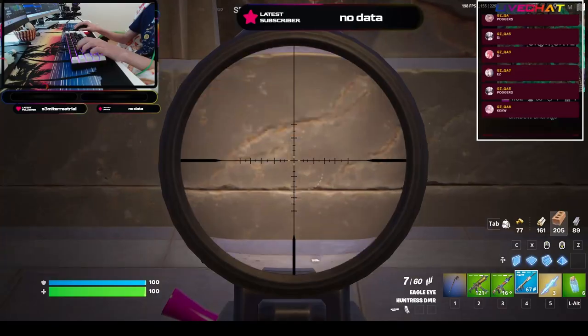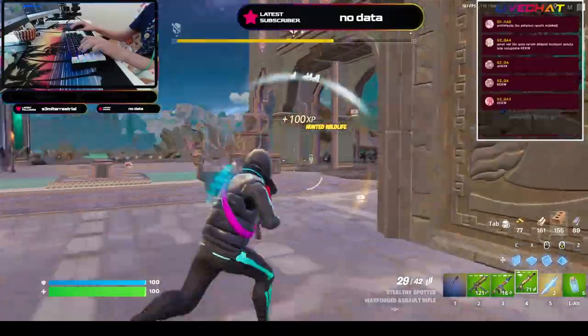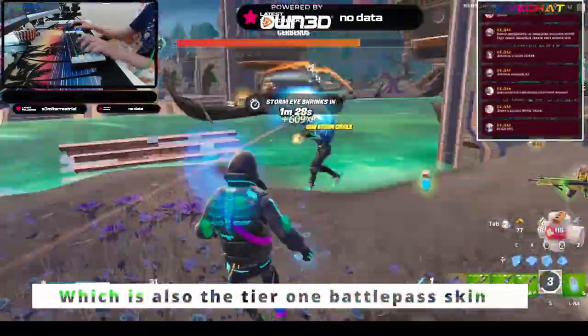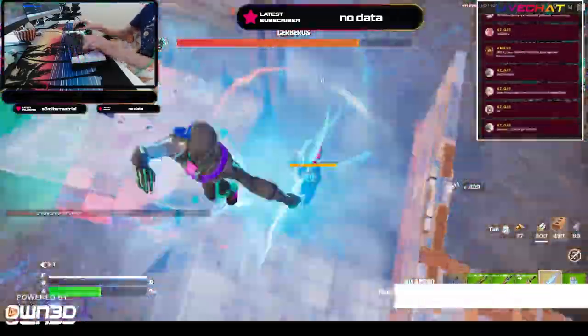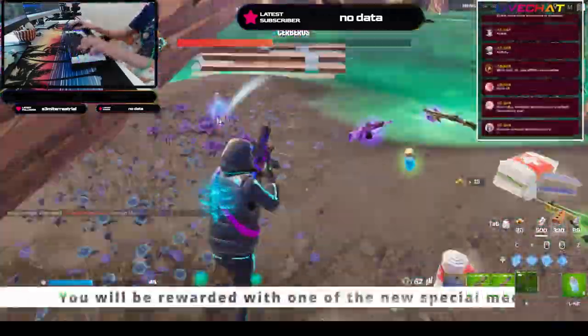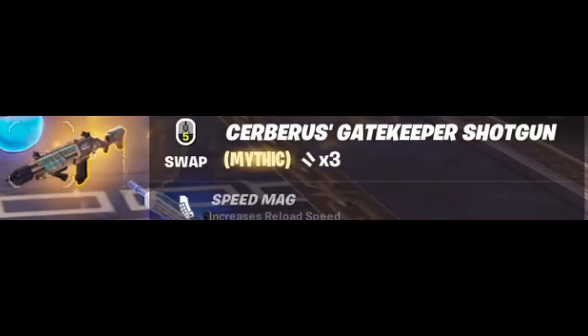Next, we'll be talking about Grimm Gate. You'll also have to interact with the statue in order to initiate the next battle. In Grimm Gate, you'll have to fight Cerberus, which is also the Tier 1 Battle Pass skin. You'll get two waves of wolves, and then you'll be able to defeat Cerberus. Once you defeat Cerberus, you'll be rewarded with one of the new special Medallions and a Mythic Gatekeeper Shotgun.